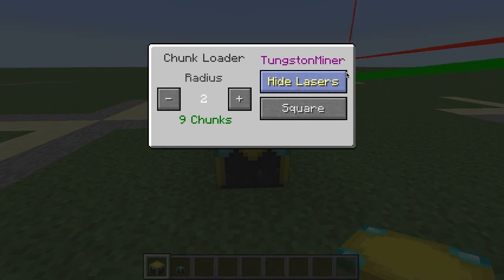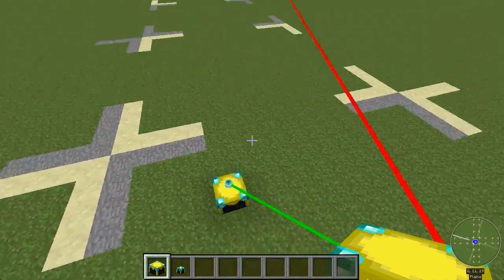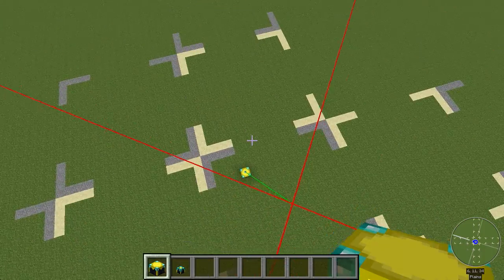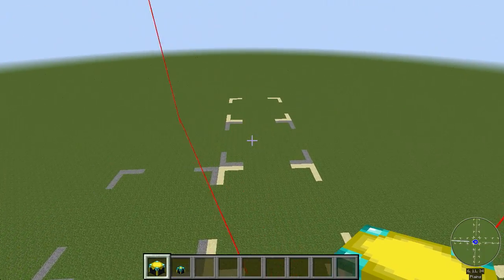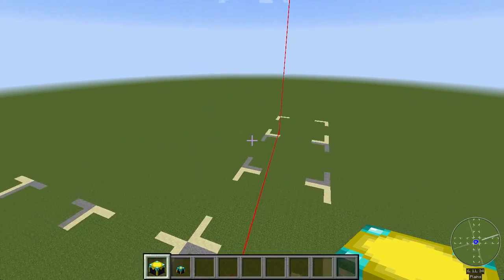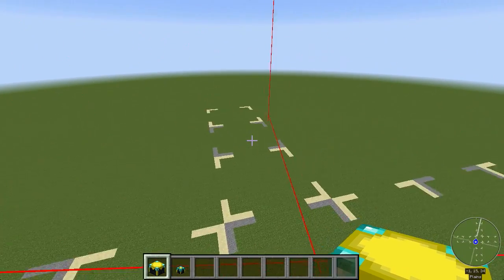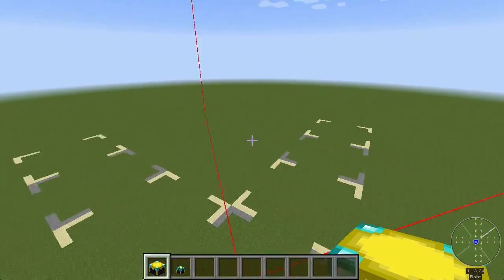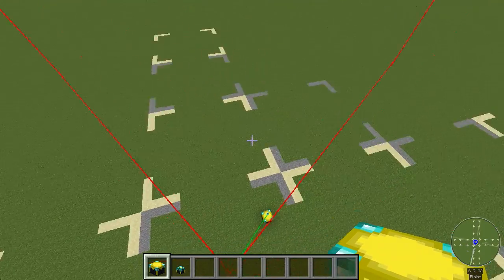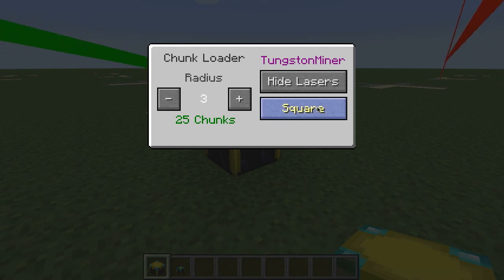I can increase the radius, and now instead of just this chunk plus the one around it, it's loading this chunk plus the next one out in a square - all of these chunks for a total of 25: 5 chunks times 5 chunks, centered on this chunk right here. But what if I don't need all of those chunks?